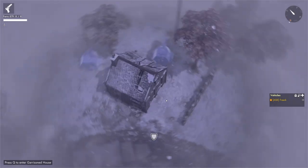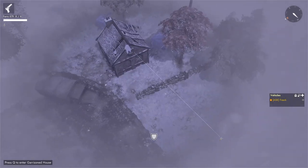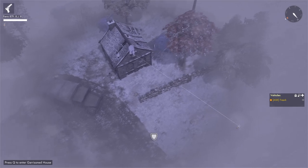The same goes for the white X on this side. If we hop in, we are one floor above, so we have the height advantage and we can fire out.